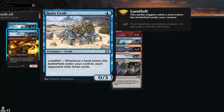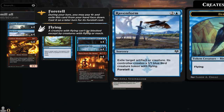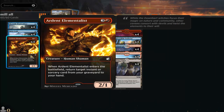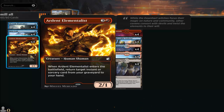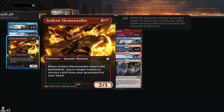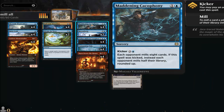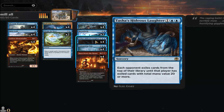I ended up milling with Maddening Cacophony three times. I got it back with Ardent Elementalist, which has the ability when you play it to return an instant or sorcery to your hand. So I was cycling through Maddening Cacophony and Hideous Laughter repeatedly.